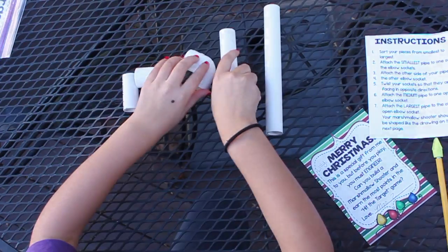Step 1: sort your pieces from smallest to the largest. Step 2: attach the smallest pipe to one of the elbow sockets.